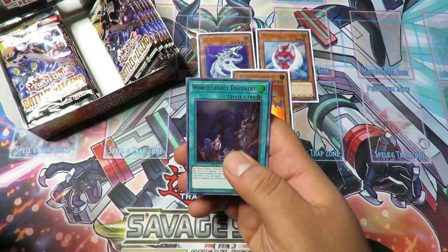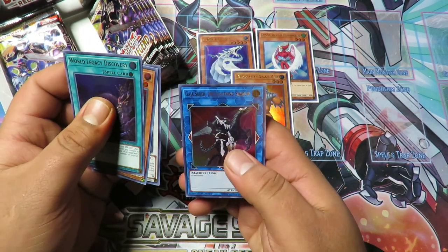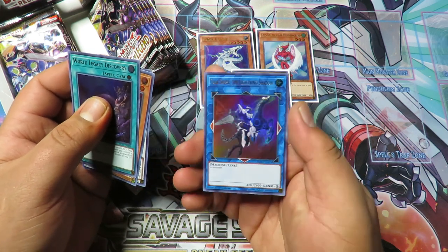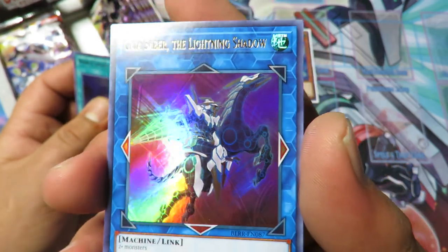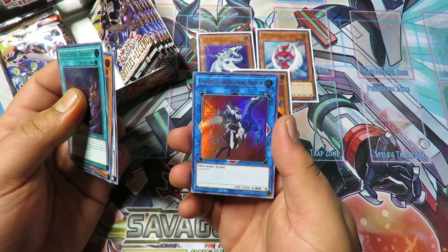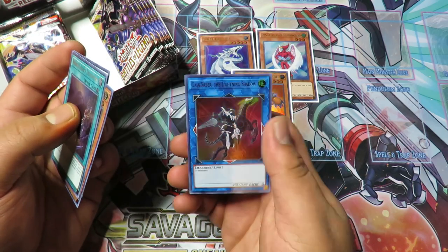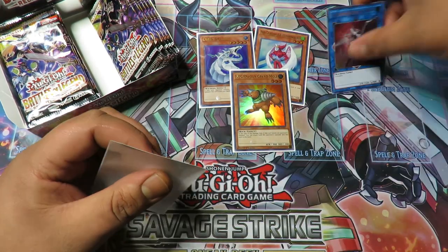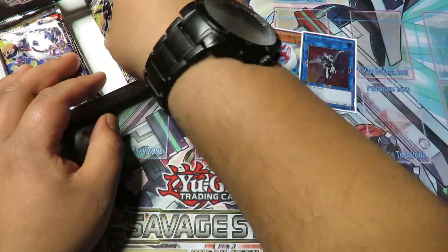Next pack: Infinite Machine again, come on. Performage Clown, TG Wonder Magician, and Gaia Saber the Lightning Shadow. Is this supposed to be a version of Gaia the Fierce Knight? I'm guessing it's just a link version because it's got literally no effect — it just needs two or more monsters. That's pretty cool, we'll sleeve that one up. Gaia the Fierce Knight, that's his name — a Link Gaia the Fierce Knight, pretty cool.